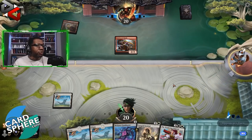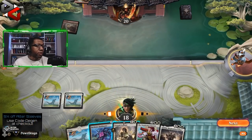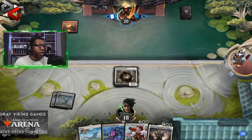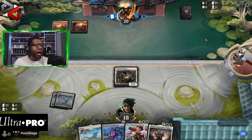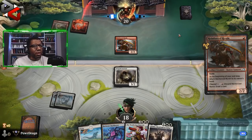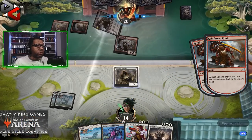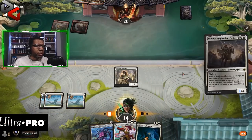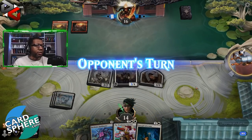This is kind of interesting — if we draw a land we could Bankbuster. Flash in the Emperor, make a 2/2, then next turn play another 2/2 and have a Bankbuster. I'm still trying to figure out how I feel about Reinforced Ronin. People are putting it in a lot of deck lists, but constantly spending mana every turn — two mana for four damage isn't terrible, but at some point you're exhausting your mana every turn.